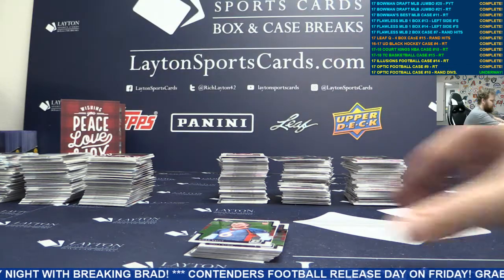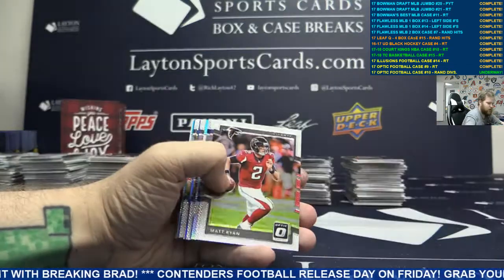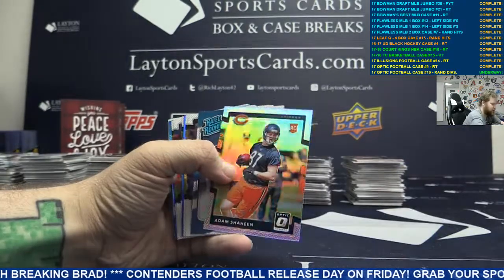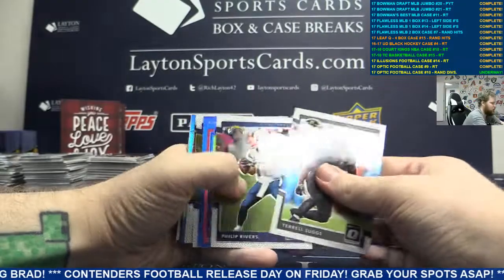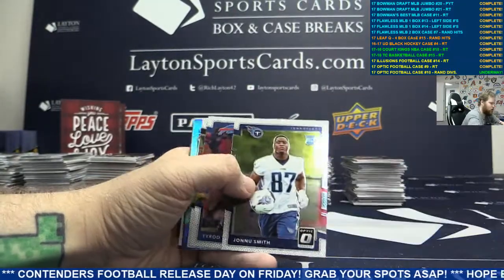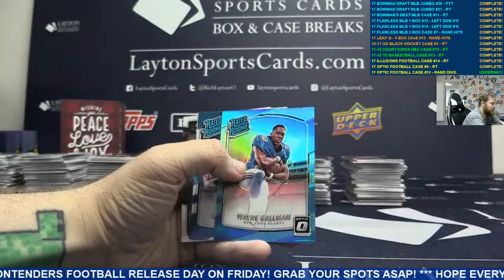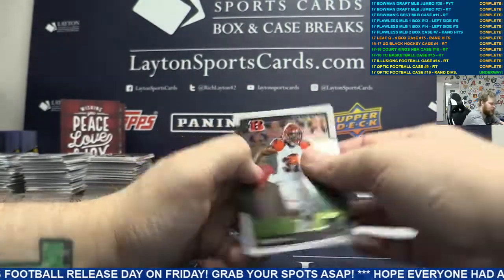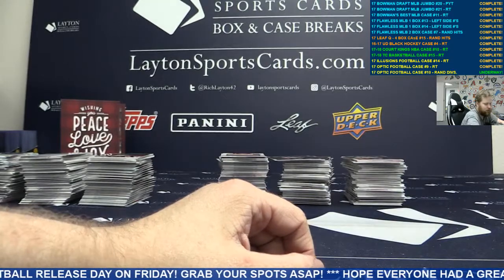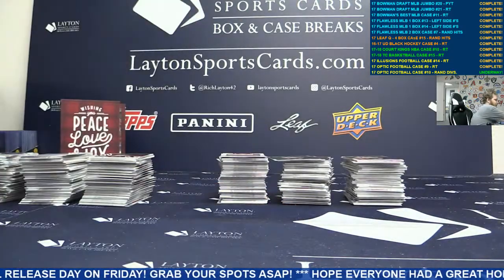Moving on guys. Silver Adam Shaheen. Dark blue Big Ben. Got a blue Wayne Goleman. Base on the back, moving on guys. Abraham Moiseus. I think this is box six here.